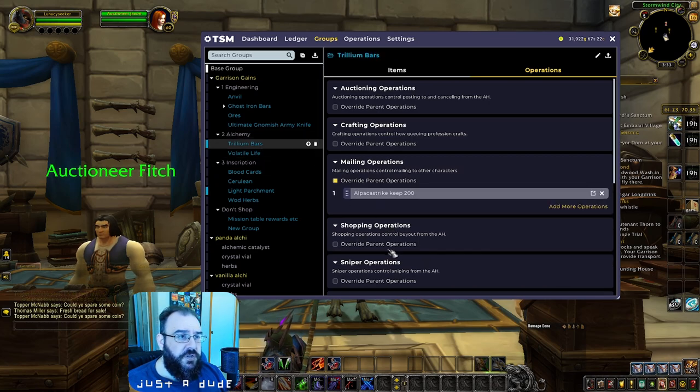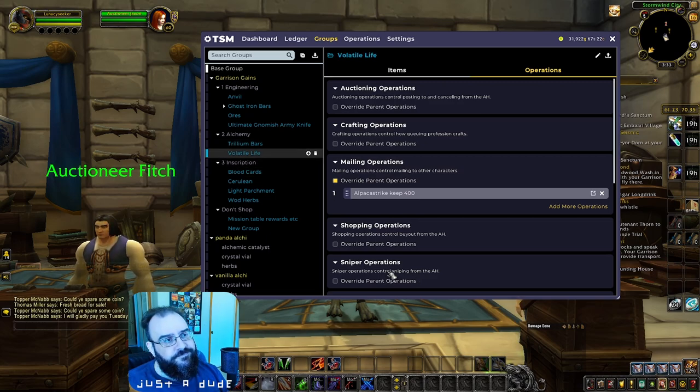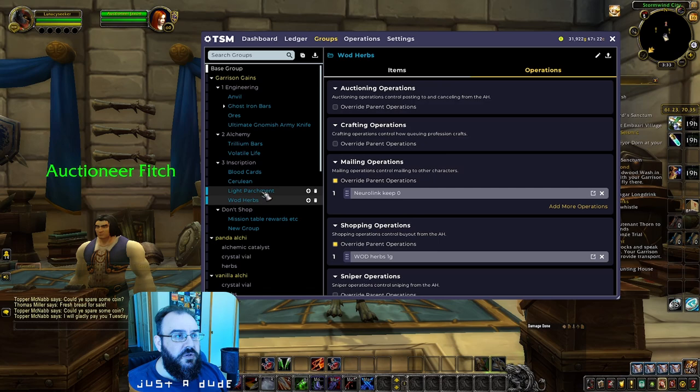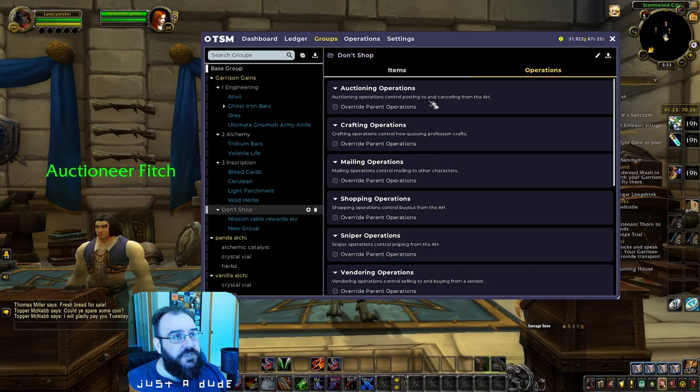Volatile Life — I'm not shopping for this anymore. Cerulean — you can't shop for it. Light Parchment comes from your mount that has the general item sales. 'Don't Shop' means don't shop — any items you add into that group, leave the shopping operation off.